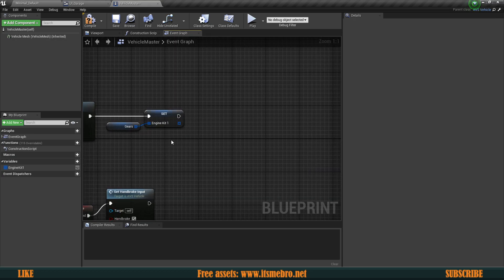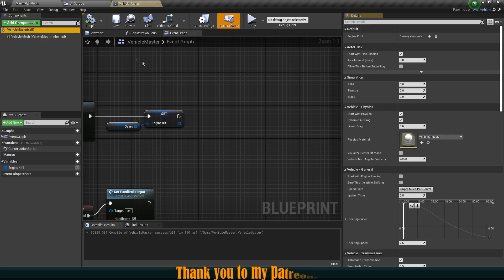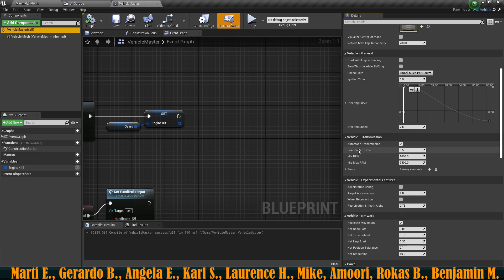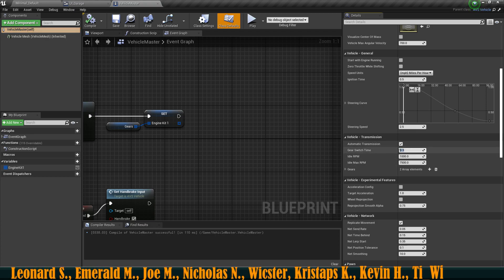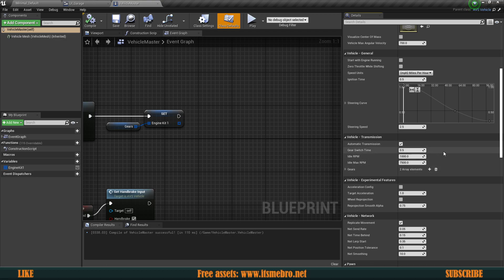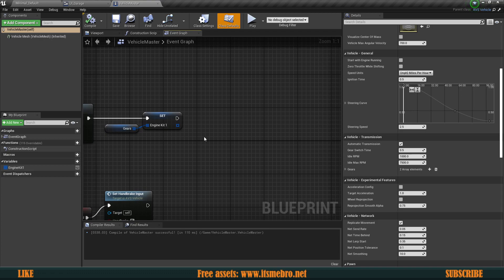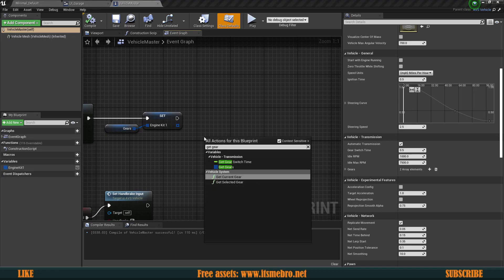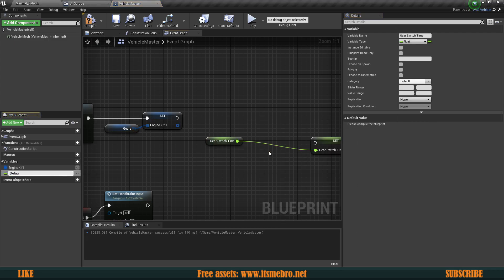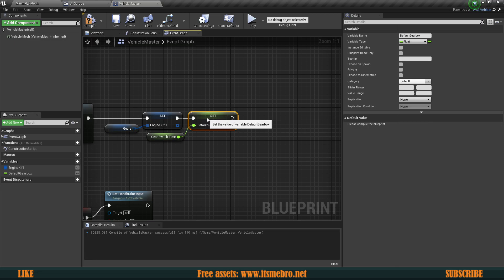We could also call this default engine. The next thing I want to upgrade is my gearbox — essentially I want it to switch gears faster. That property by default is in the vehicle's transmission: gear switch time is 0.05 seconds, so it takes half a second to shift the gears. If we upgrade the gearbox we'll be able to switch gears a little bit quicker. So let's get gear switch time, promote that to a variable called default gearbox, plug that in, and now we have these default values set up.